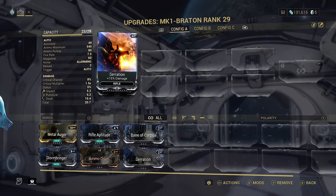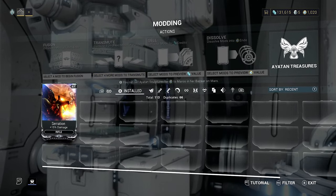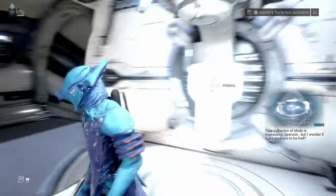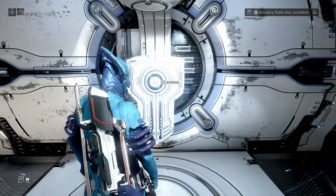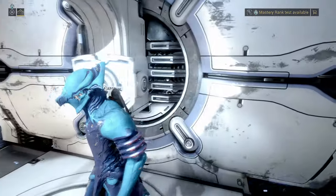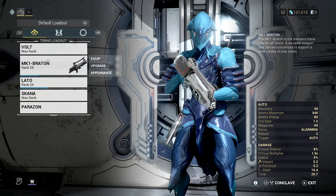Because going through the junction requires that we have an upgraded mod, we're going to go ahead and upgrade Serration. You can do this either through the arsenal or through the mods screen, but I find it easier through the arsenal because then you can just go through the ones you have equipped. Come into the weapon that you want to upgrade — we want to upgrade the Braton for now.